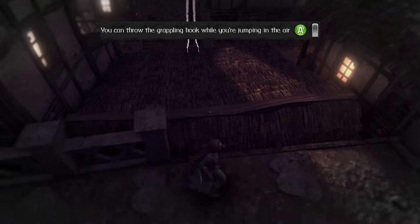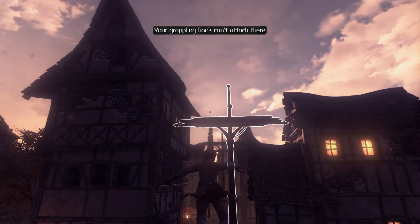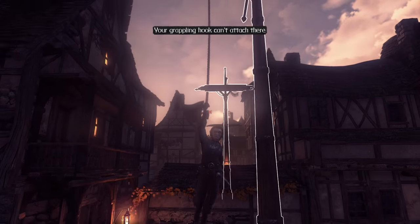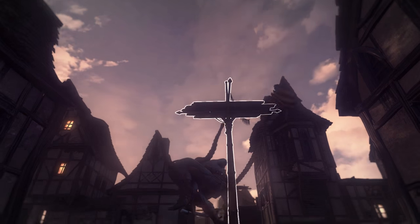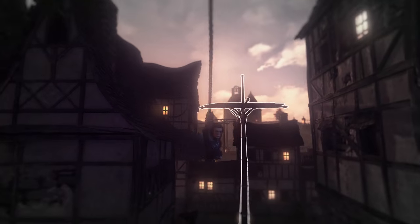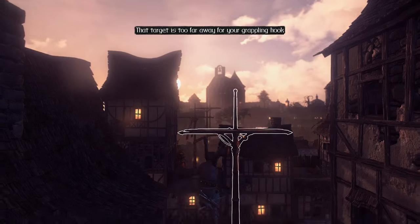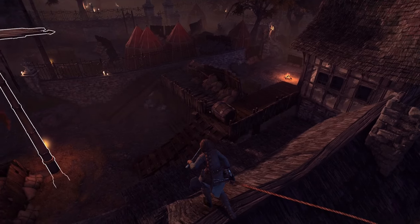You can throw the grappling hook while you're jumping in the air. I do feel like these tutorial messages are starting to become a bit condescending. At least this part of the town looks inhabited — there are still lamps. I do wish they gave her a different facial expression as opposed to just blank. She's an assassin, but that doesn't mean she'd react to all situations with the exact same blank, wide-eyed stare. You'd think you would grimace a little bit exerting your arm strength holding onto a singular rope.